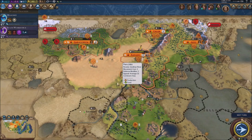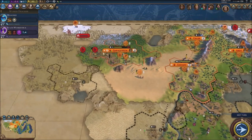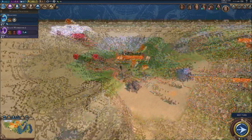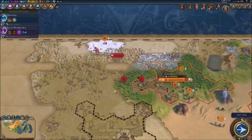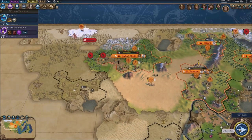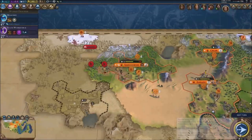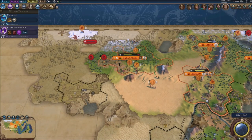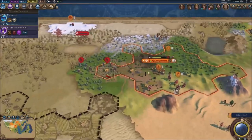Hey everybody, my name is Gatomar and welcome back for another video of Civilization 6 New Frontier, basically playing with the Mongolians. We're fighting off against our grandpa Genghis Khan right now. We gotta deal with the zombies as well. I'm gonna skip the first turn right here — the game is lagging a little bit. We're gonna skip the first turn and see if we can survive.